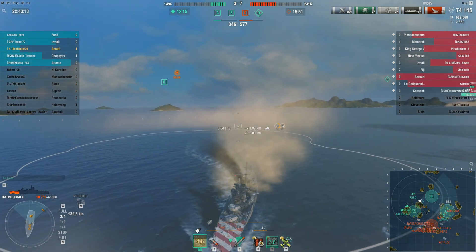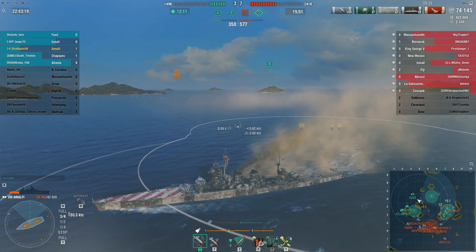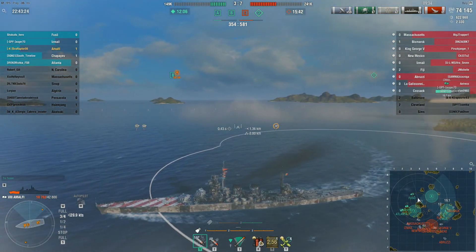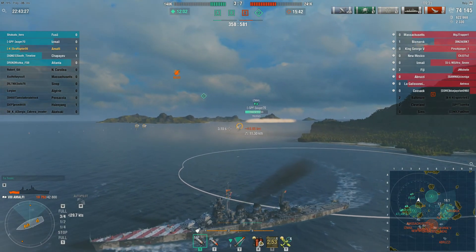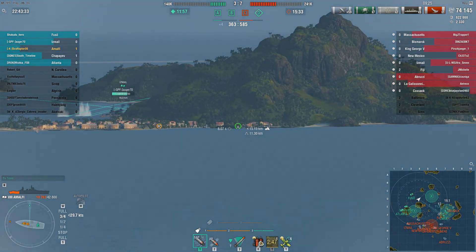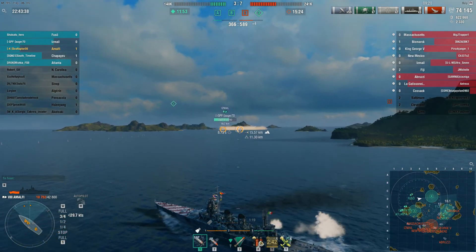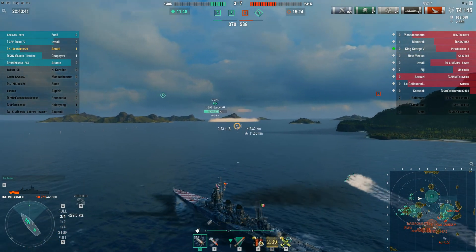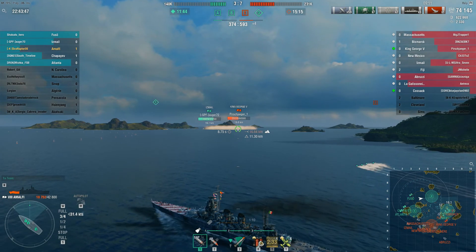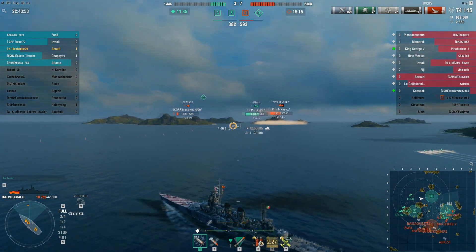Now we're four ships down and this game is absolutely falling apart. What did my top tier battleships do this game? It's the constant frustration — I always seem to end up with battleships with 60,000 hit points, three charges of a heal, and they die in five minutes. This torpedo salvo is a mistake — I didn't stop to look at the range, thinking maybe I can spook the Fiji. But if you look at the minimap he's about 15km off and those torpedoes only have a 12km range. Ignore those torpedoes — they're worthless.